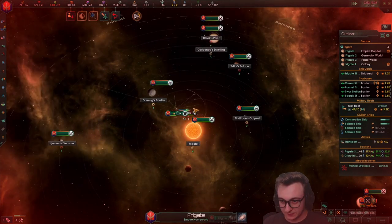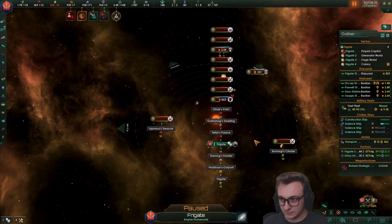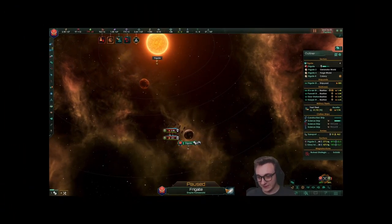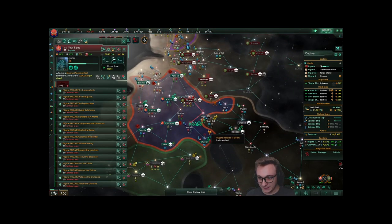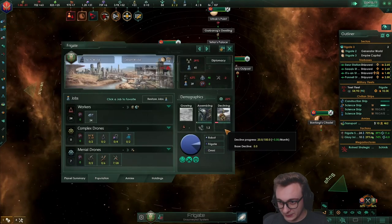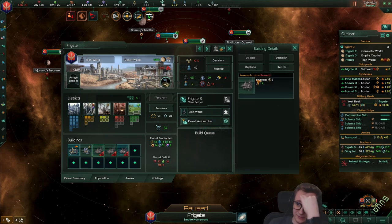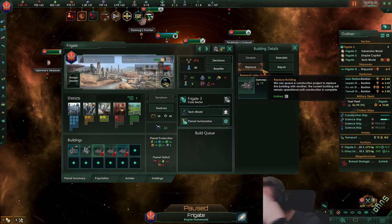We should probably go help our capital. They're going to land on it — please don't do that. They're going to destroy my planet — that's my capital! They grid them out. They destroyed my planet! They actually just decimated everything.